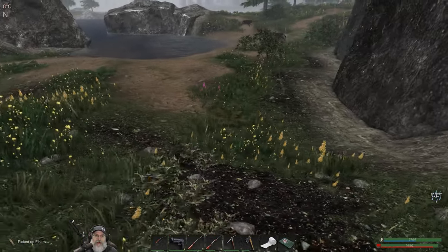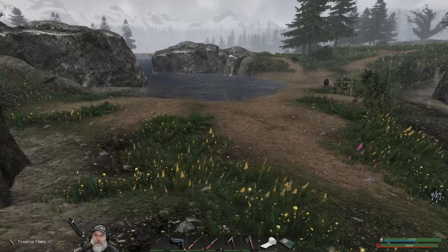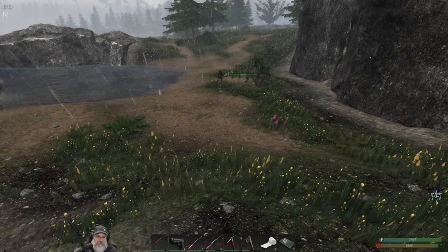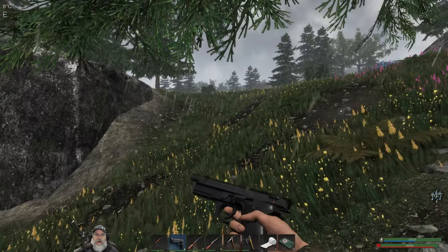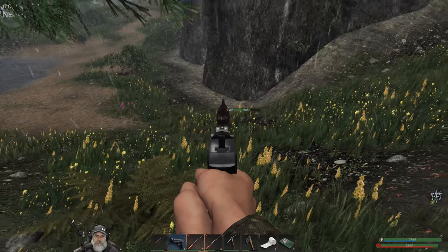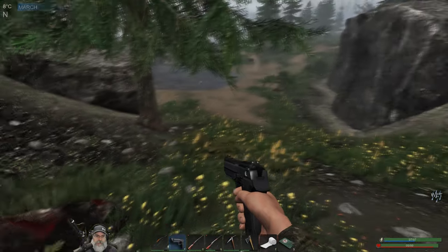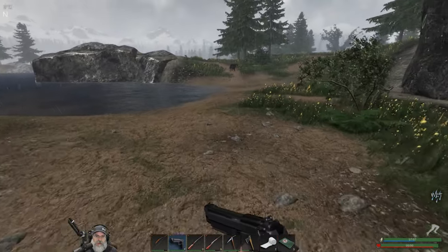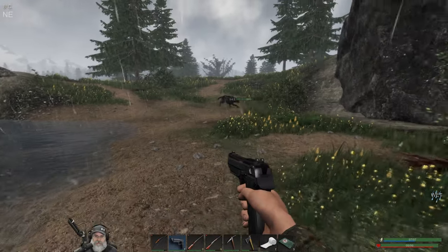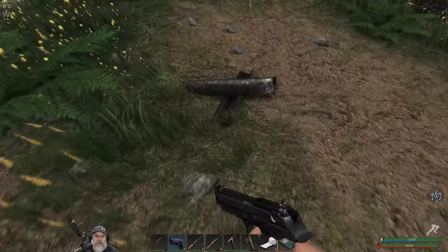Alright I'm back. Looting on the way here wasn't feasible because I don't have enough room, but it's still the same day - we had more light than I thought. I was wanting to be right by this little pool here. We've got some wolves being a pain in the ass though so we're going to have to deal with them first. Let's get rid of these guys - I'll loot them later since I don't have enough room right now.